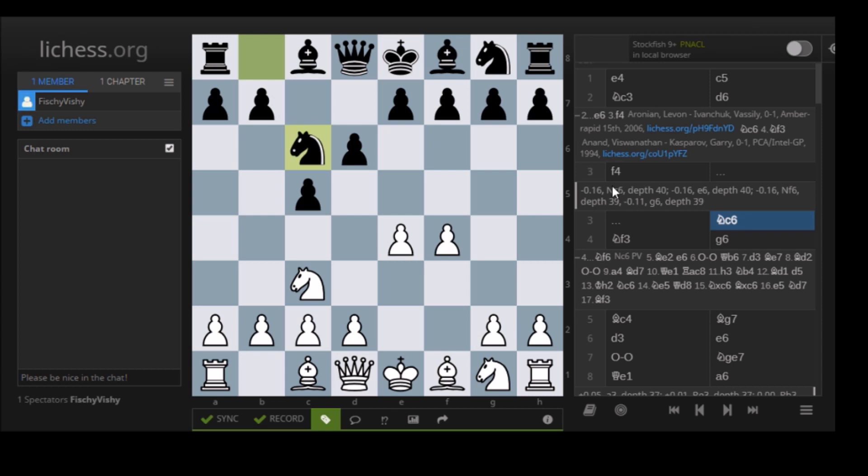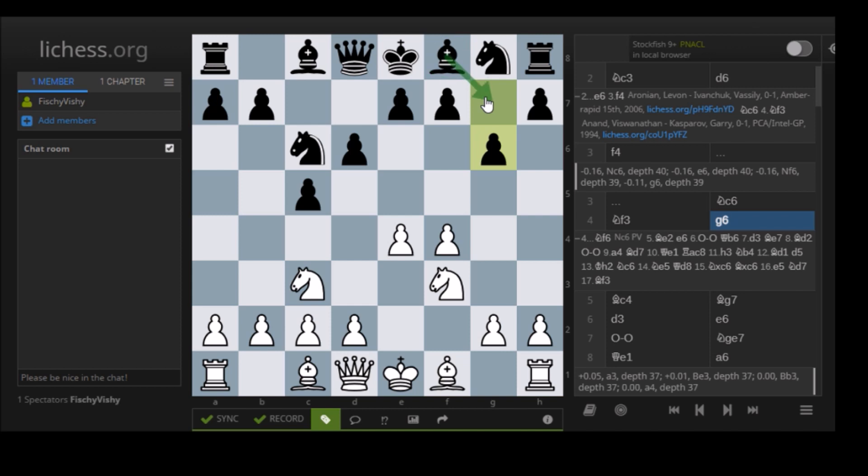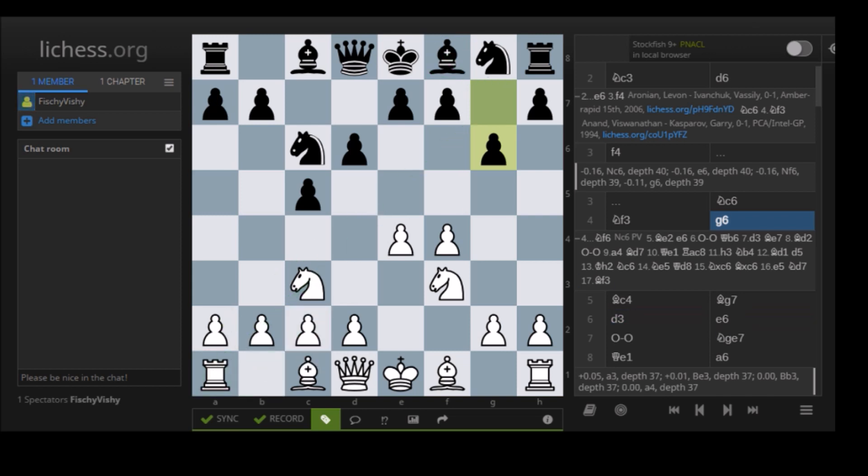Knight C6. We can see here that Stockfish evaluates this as slightly better for Black, but it's basically equal. Knight C6, Knight F3, and G6 — going for the Fianchetto variation. In the Fianchetto variation, White gets good kingside attacking chances, but Black also has his chances in the center and on the queenside. This bishop bears down heavily on the queenside. Bishop C4, Bishop G7 — standard maneuvers.